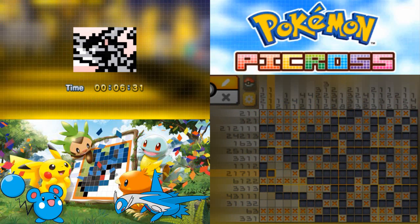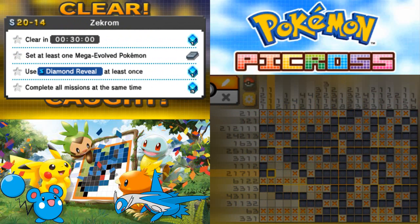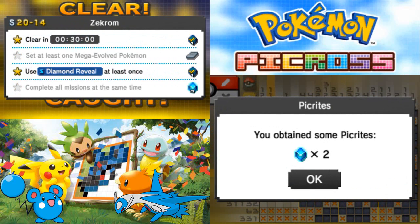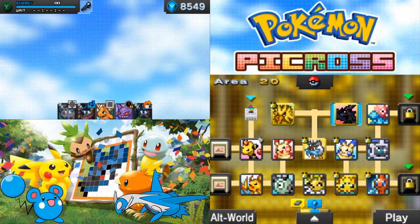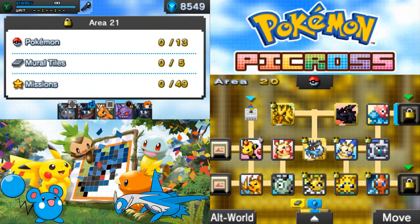So with that we have drawn and captured the legendary Zekrom! We didn't use a mega evolved Pokemon so we're not going to get that mural tile, but we are getting two Picrites and access to Zekrom. That's a lot of electric type legendaries today. Let's move on to Area 21.